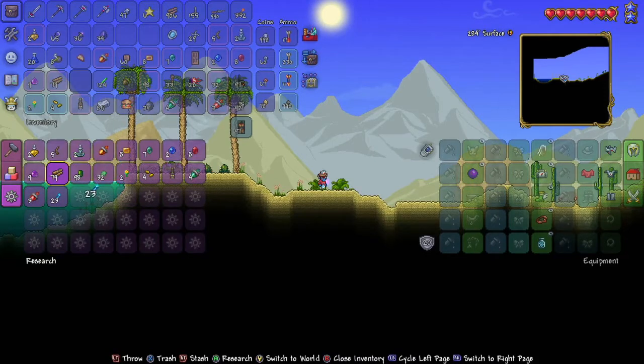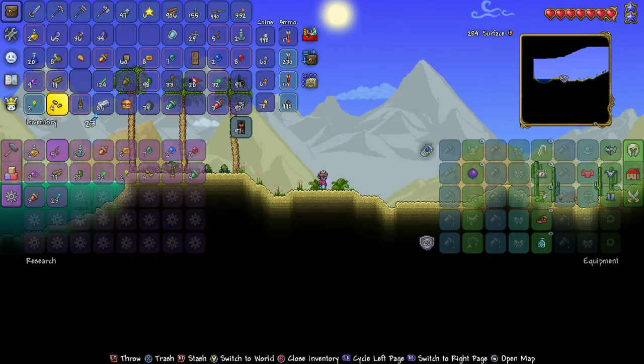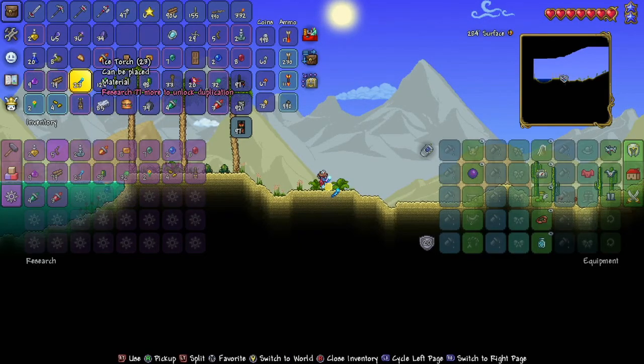And as you can see, it still shows here even though it's not in my inventory. And if I duplicate it, you can see it's still in my cursor. I've just duplicated that and it still counts.